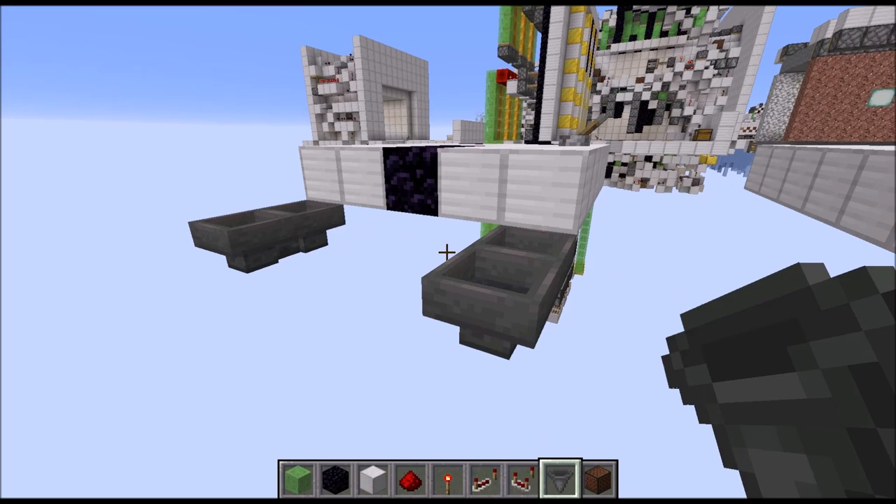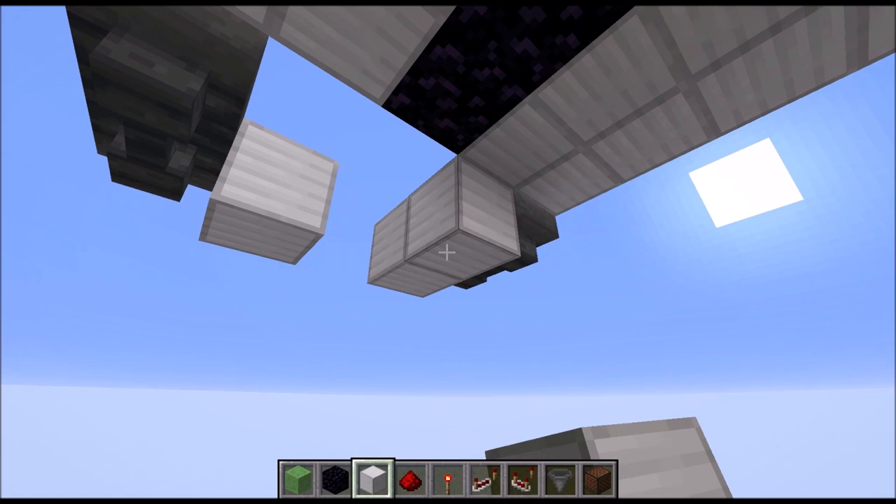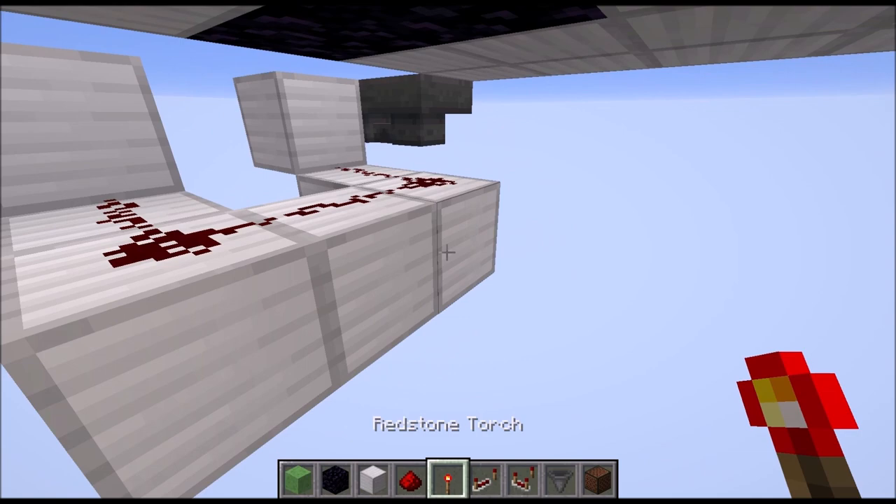Then place blocks on the hoppers on the outside. Go down a layer and place 5 blocks in a U-shape. Put redstone dust on top. Then a torch below this hopper and this hopper.